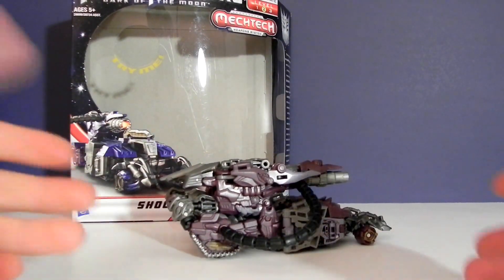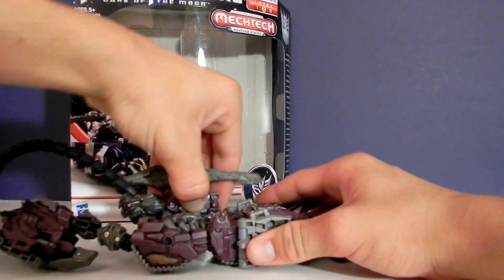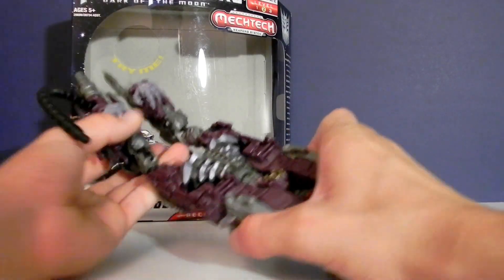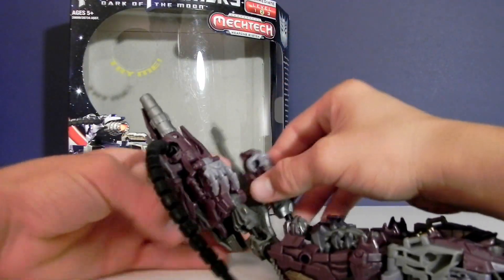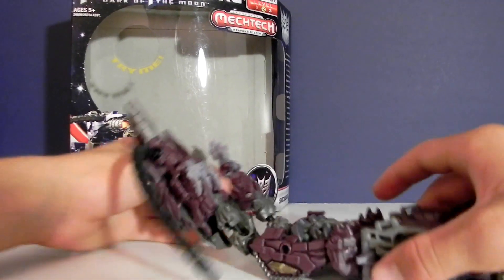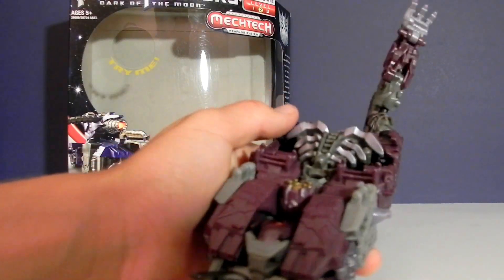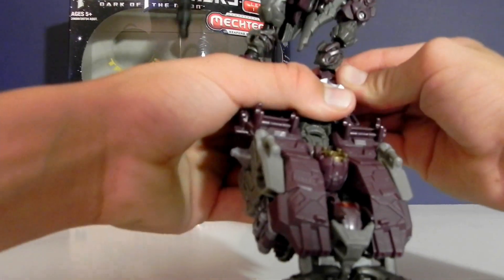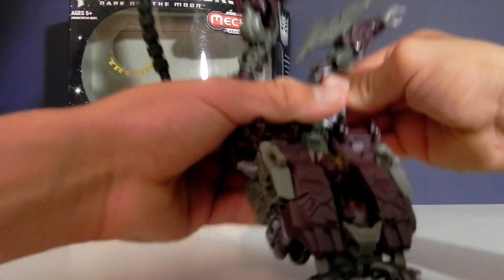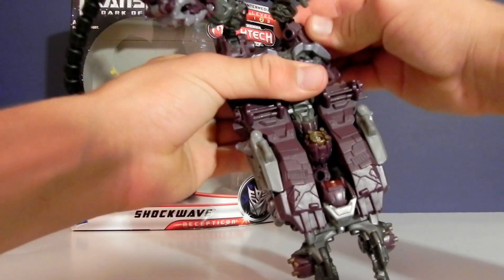Now, the first thing you want to do to transform him into his actual robot is undo the hose. Bring his hands up — same thing right here, bring his hands up. You can, if you want, have his hand with his cannon, but I'll keep that down so it only looks like he has a cannon on that arm. Then you can flip this arm up. When you do that, you can untap this. Do that, just like this, and come up right here. Bring this part kind of up and just leave this like that for now, basically.